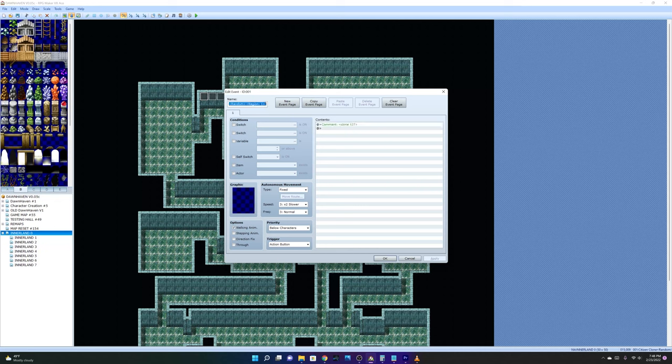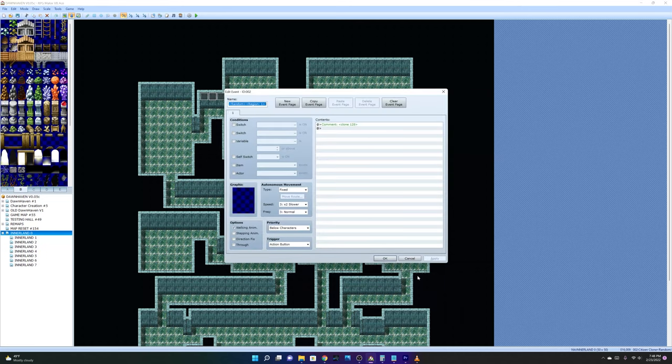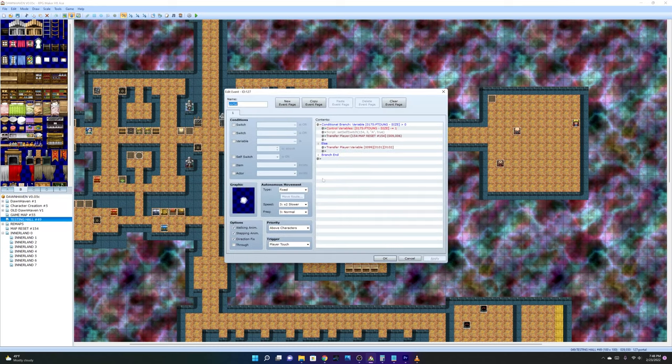The last thing that happens is it also clones event 127, which is placed in a random Region 1 location. Going back to Testing Hall, event 127 is the exit portal. All this portal does is check: is the dungeon size greater than zero? If it is, it subtracts one from the dungeon size — so for example if the dungeon size is 3 it goes from 3 to 2.